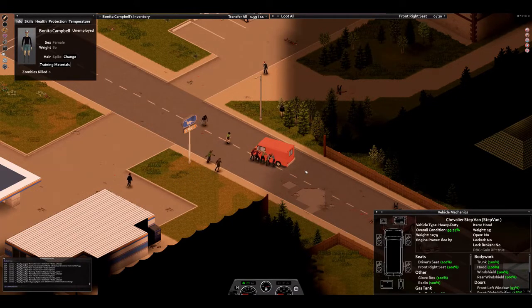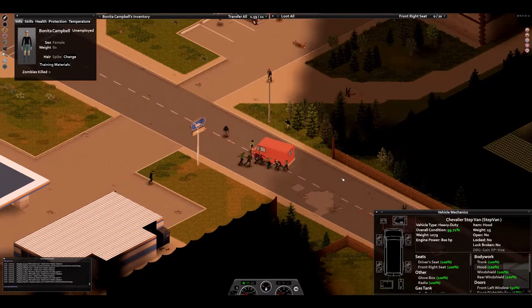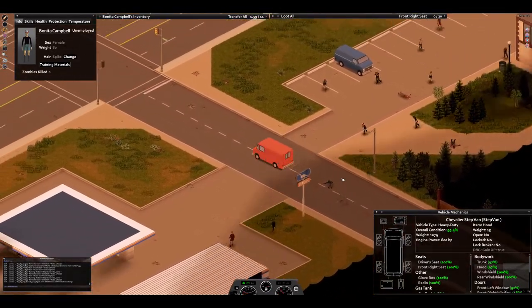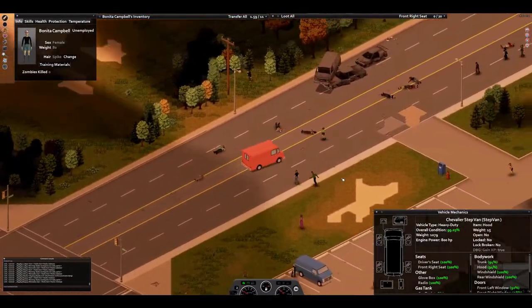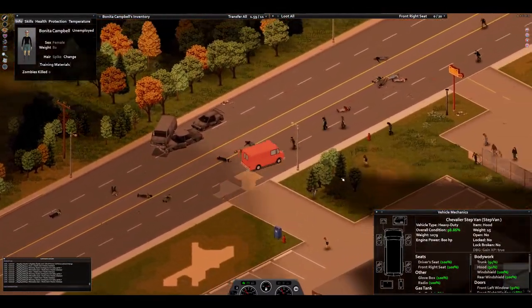Alright, so we've got our step van here. Let's take it for a rep. As you can see, the acceleration has increased substantially and so has the ability to plow through zombies.